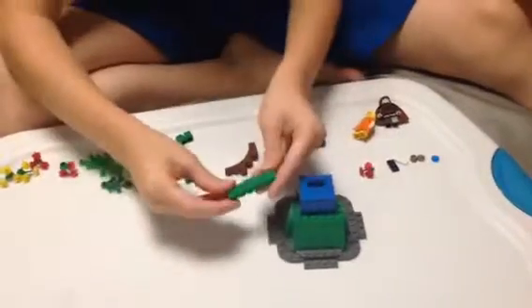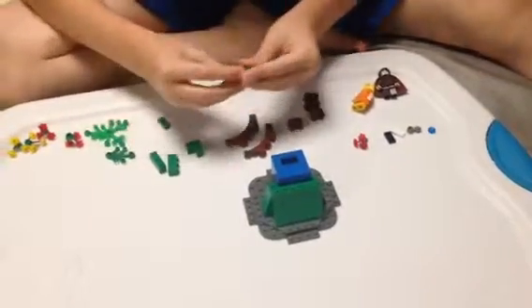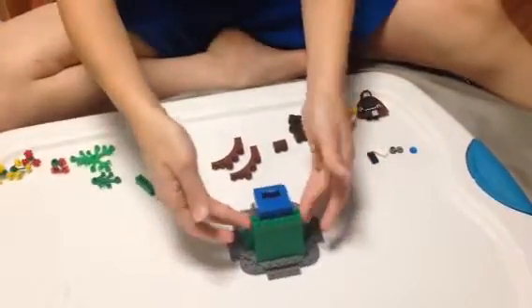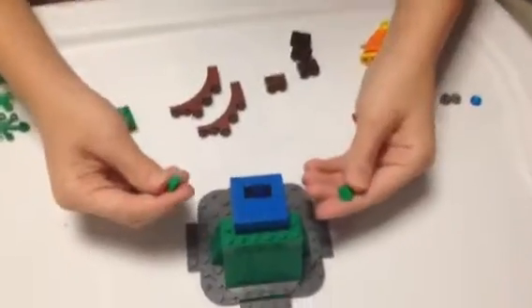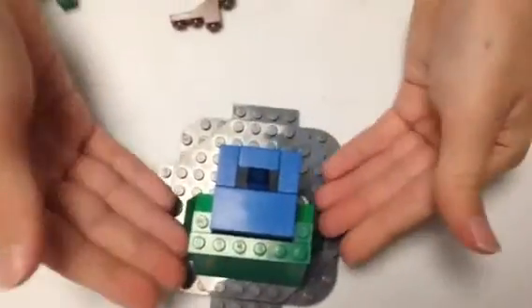Take your 1x6 green brick and set it right there. You'll take your two 1x1 bricks and set them right there. Take your 2 green slopes and set them right there.